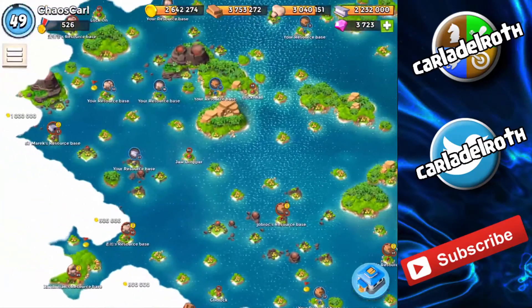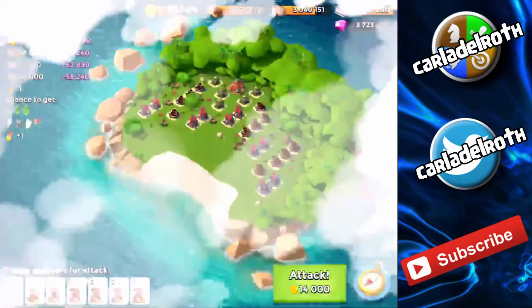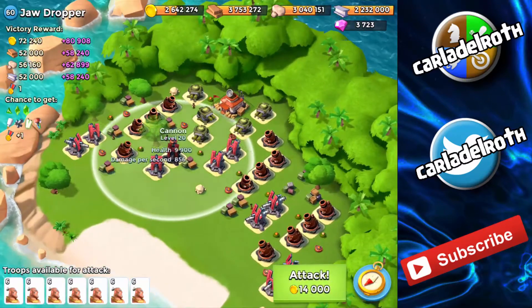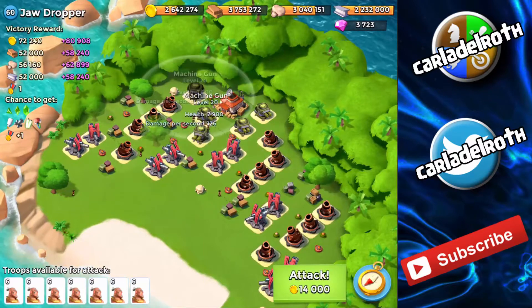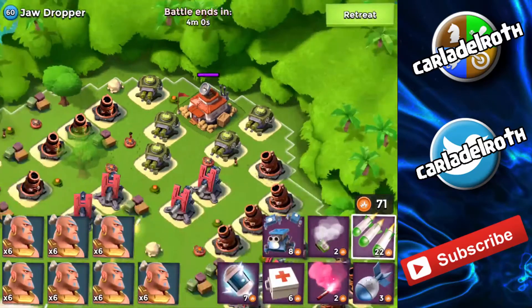I scouted out another level 60 NPC base called Jaw Dropper. This is a very low HQ — HQ level 14, not that high — but the defenses on the base are very high; in fact all of them are maxed, I think. So this is going to be a very interesting way of taking down this base. Two barrages on the HQ.